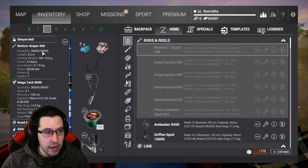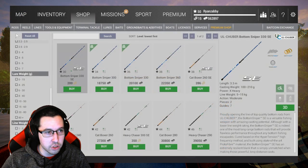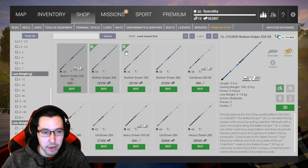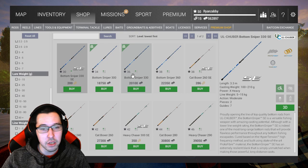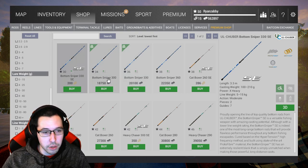The first rod is the Bottom Sniper 300 and the second is the Bottom Sniper 330. These are the first bottom rods you unlock — just go to Rods, then Bottom Rods, and these are the first two you can buy with money. I'd recommend grabbing two of each. Two is probably the best bet at this point in the game, since you're going to want to use multiple rods — two or three if you can — to speed up the grind.